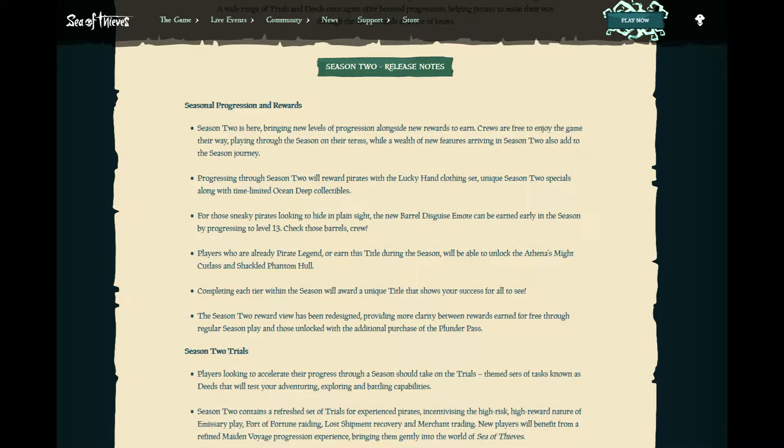For starters, let's take a look at our handy ledger and see what the rare pirate lords themselves have to add to our seas. Looks as though we'll be getting access to the newest brand of attire available at our outpost, the Lucky Hand Clothing Set.